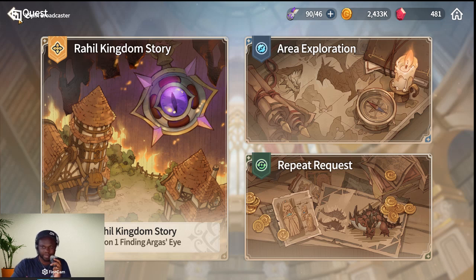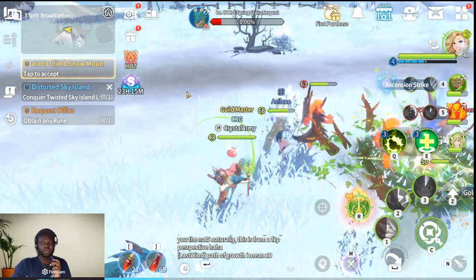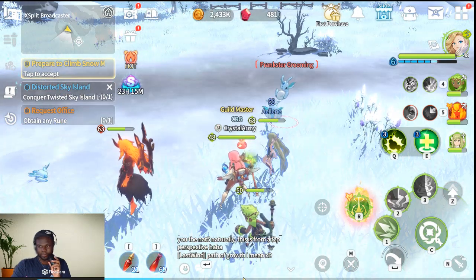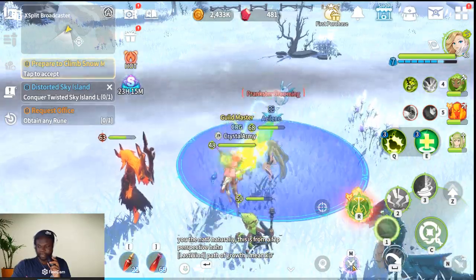My monsters are doing it without any of these tickets. How can you do it? There's a button here at the bottom. If I don't press it they don't do anything, so with this button you can click it to activate the auto-farm.